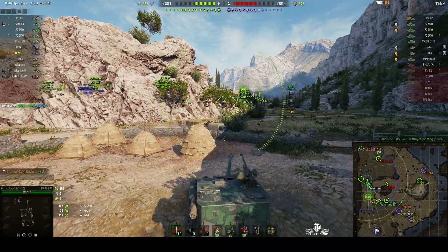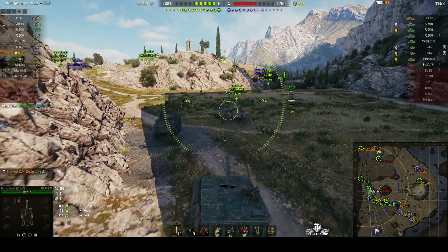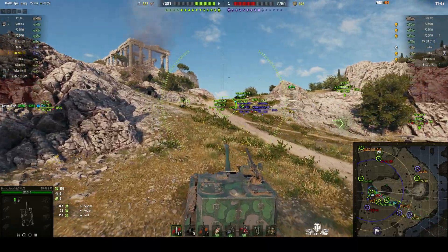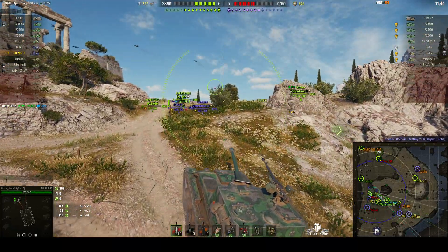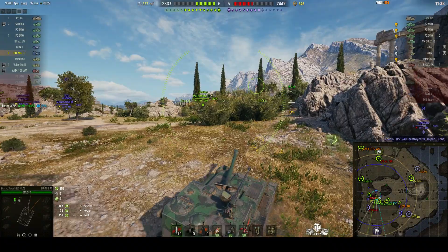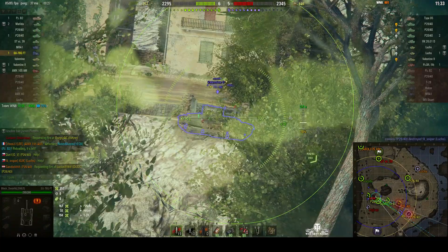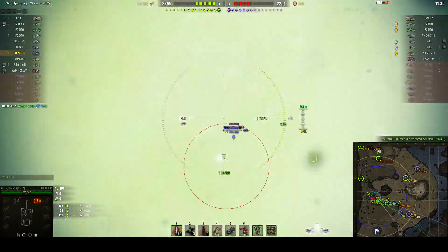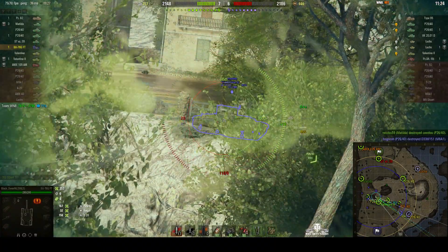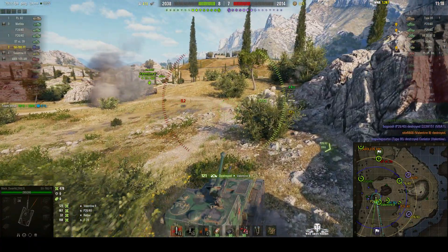He's going to move up behind the Valentine. He might as well go the whole hog — he knows he can go up onto the plateau and shoot down on the enemy. They have got a two-tank advantage. He can also hit a P-26 and a Valentine tank up here. He's going to move up onto this height area because that would give him a very good advantage over those enemy tanks. He can get the Valentine — that went over the top of the Valentine, needs to center it. And he got it that time. Nice shot, 121 hit points.